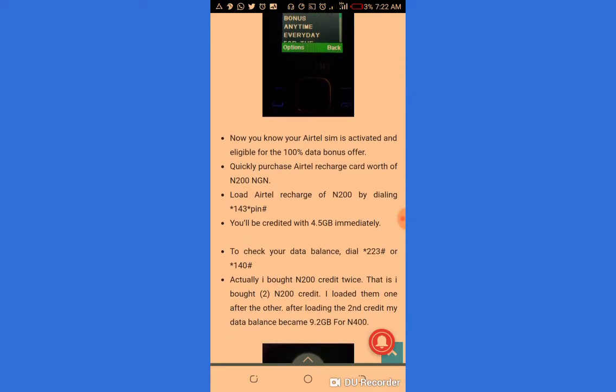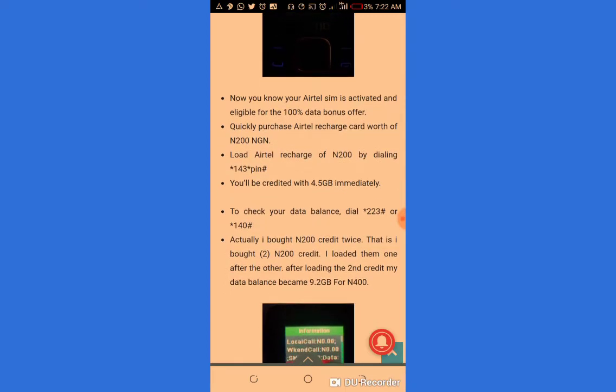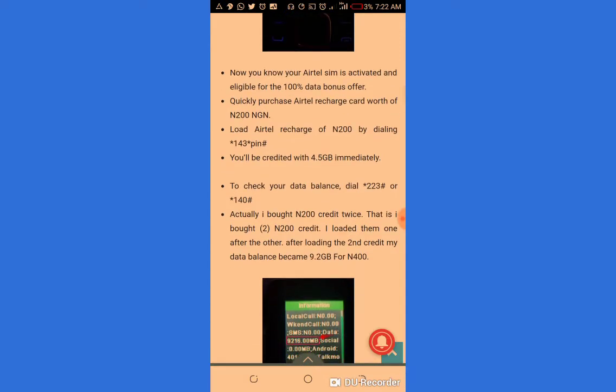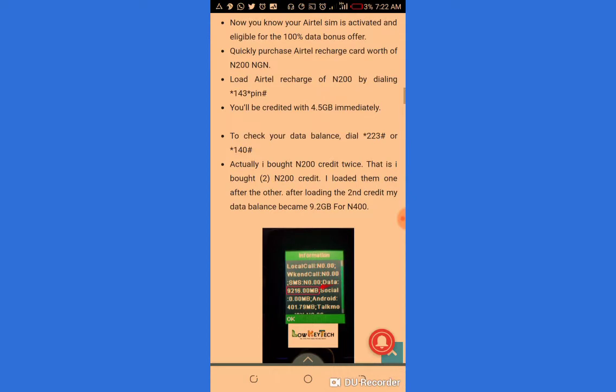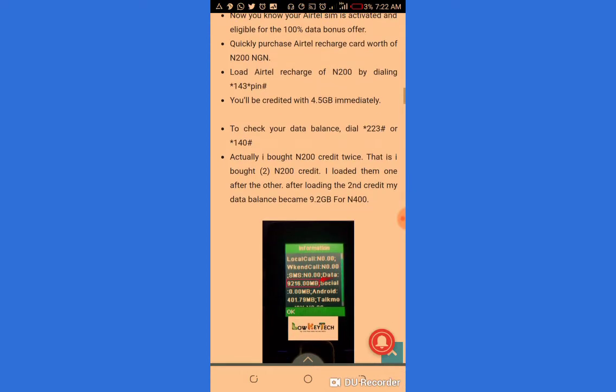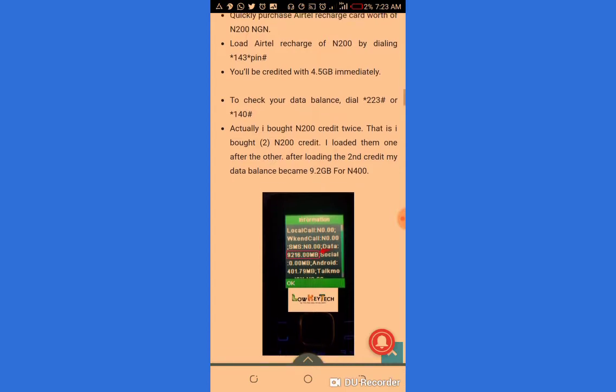Now you know your AetherSIM is activated and eligible for the 100% data offer. Quickly purchase an Aether recharge card worth ₦200. Load the recharge by dialing *143*pin#. You will be credited with 4.5 gig immediately. To check your data balance, dial *323# or *140#.